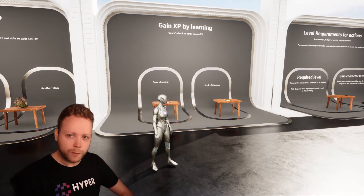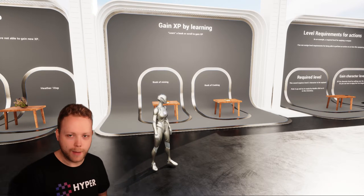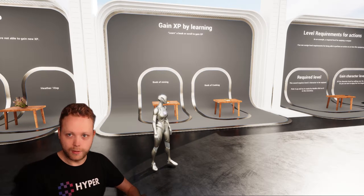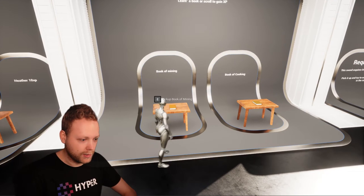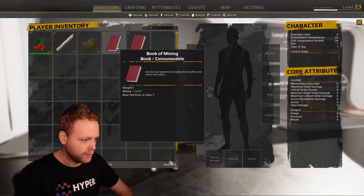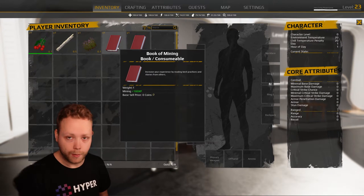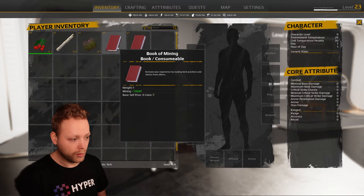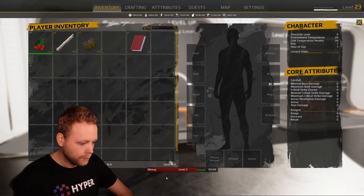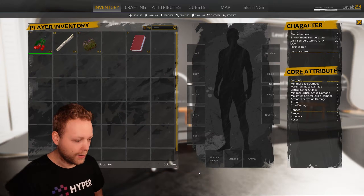You would also want to gain XP by learning. For instance, in games like Skyrim, sometimes you find a book of knowledge that raises a certain skill. I made a book of mining and a book of cooking. I'm able to check it out and it says this book, if I open it, will give me one hundred XP in mining. Let's try it out — yes, I leveled up in mining.